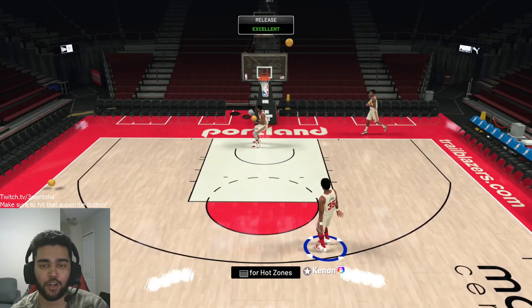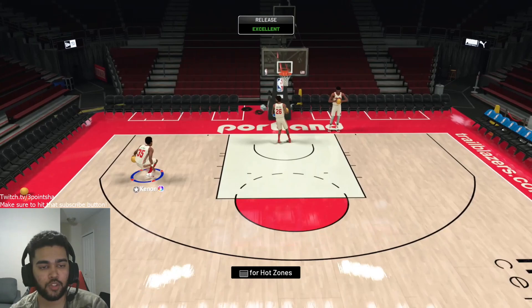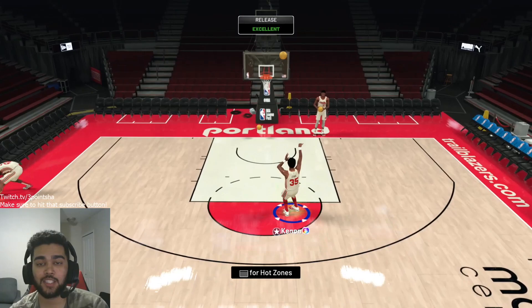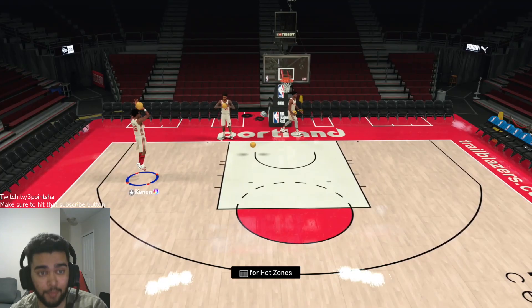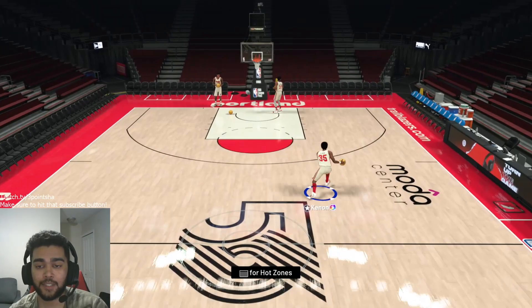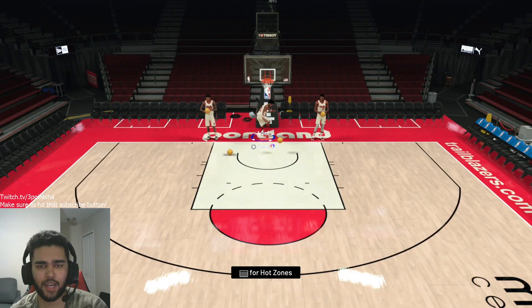They're both good cards. If you guys are rocking these cards, let me know what you think — how do they play in Unlimited, how do they play in Triple Threat Online? I was going to hop into a game but it's getting a little late and I want to get off the account. Trev already rocks these cards in Triple Threat Online so I know he likes them. Keenan also has a nice dunk animation.